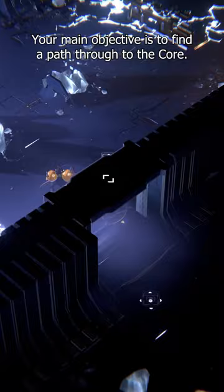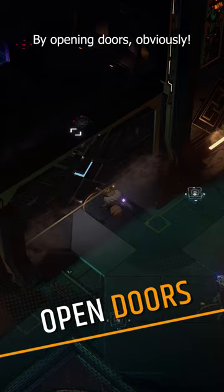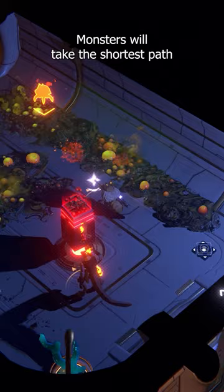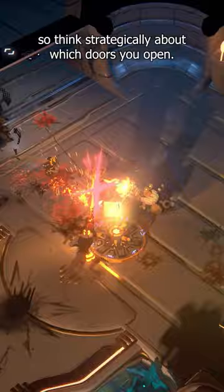Your main objective is to find a path through to the core. And how do you do that? By opening doors, obviously. Just mind the monsters on the other side. The more doors you open, the closer you'll get to a wave of monsters. Monsters will take the shortest path from their spawn points to attack your crystal, so think strategically about which doors you open.